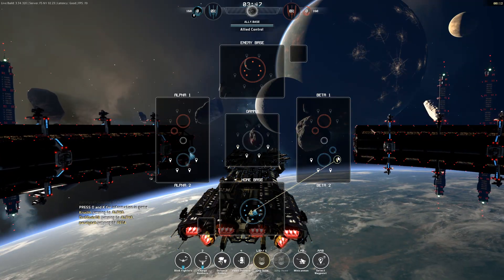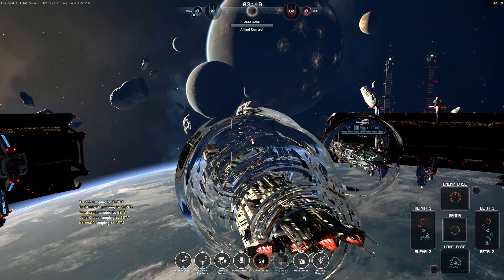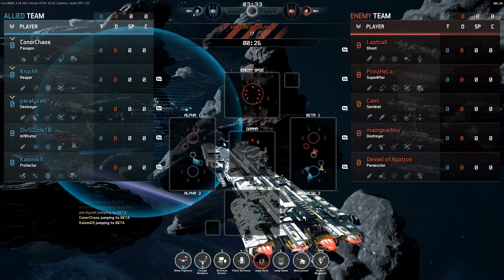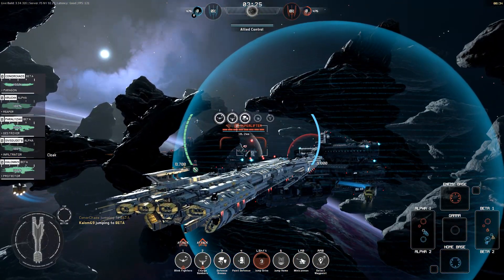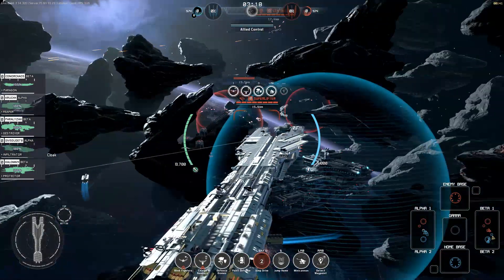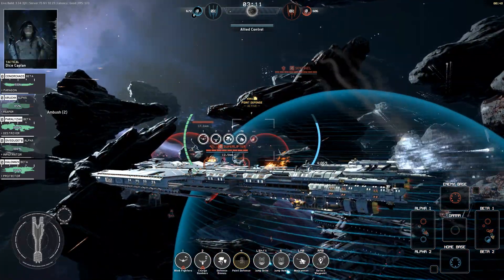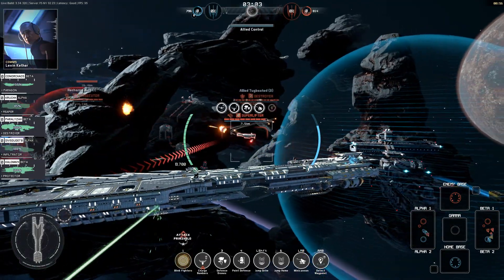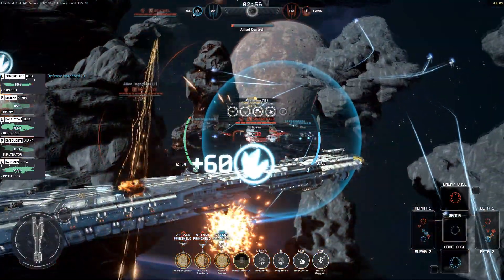Let's get into a game and show you how it works — or more accurately, how it doesn't work. On my team we have Crook in the Reaper, Paralyza in the Destroyer, DivestdudeTB in the Infiltruder, and Kalem69 in the Protector — a fairly nice composition. The enemy team has a lot of mobility with some decent mobile ships, which isn't good — it just means they're going to be able to avoid my charge bombers all the more easily.